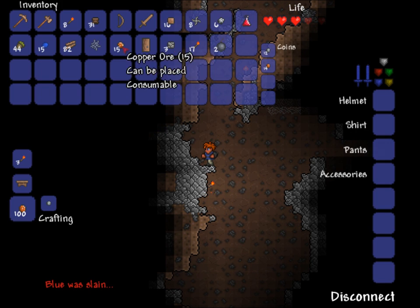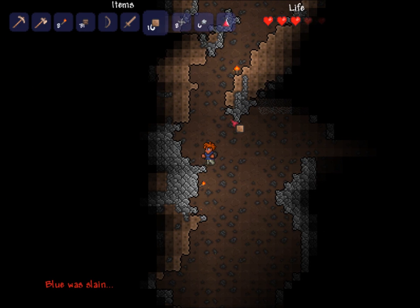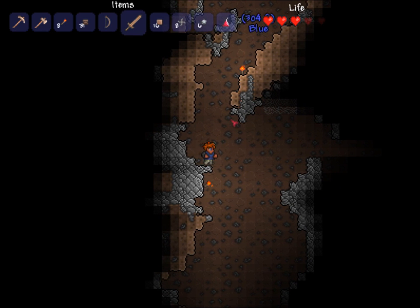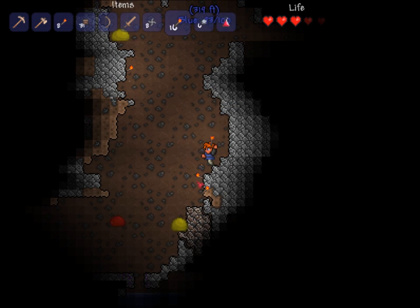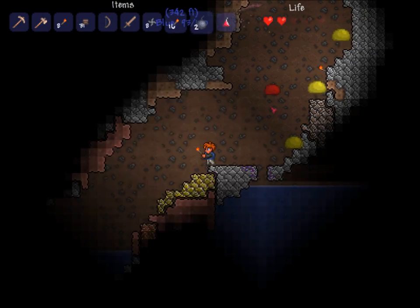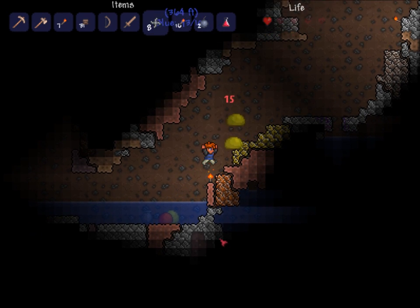I was going for that platform. Down you go — you do take fall damage in this game. I hear a worm coming. Later on, there is an accessory to actually negate fall damage, but you do have five accessory slots, so you kind of have to decide what accessories you want.